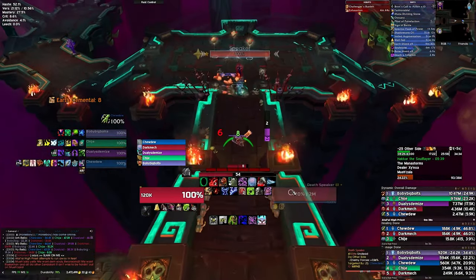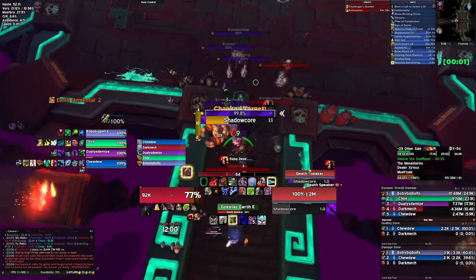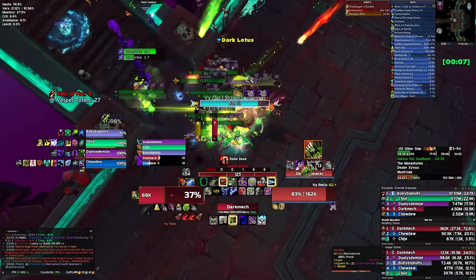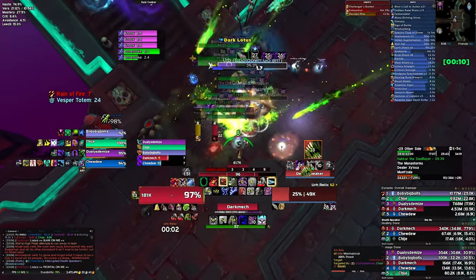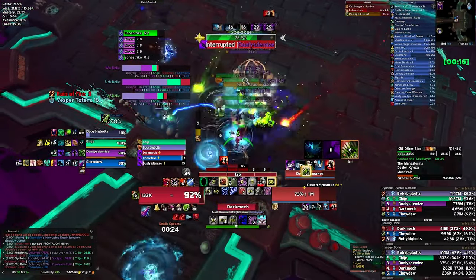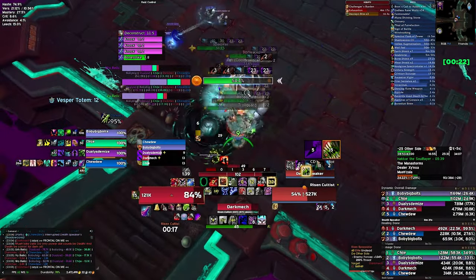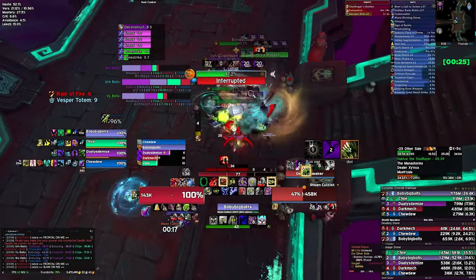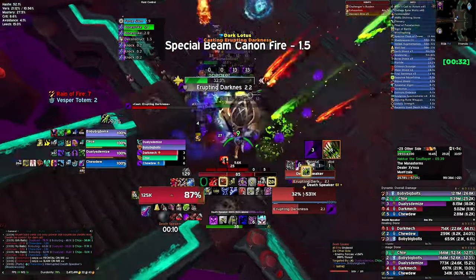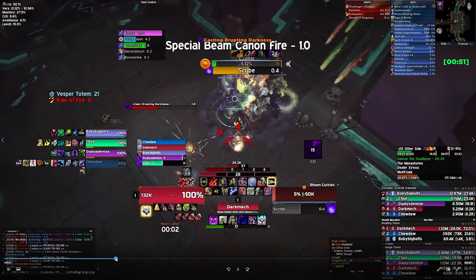The inner ring pack has one death speaker, two raptors, one risen cultist, and three bone soldiers — and we'll be killing Woe here. The most important thing is interrupting the death speaker's Shadow Core cast. It will also cast Death Embrace; a mage can spell steal it for a 100% haste increase, otherwise dispel it off the mob. Every 20 seconds or so, the death speaker casts Erupting Darkness — a massive charged frontal purple swirly that will punt anyone it hits far away. It's hard to see which way it's going when mobs are congested; try your best to get to the other side of it. After dealing with that, we move towards Mechagon and the first enraged spirit.